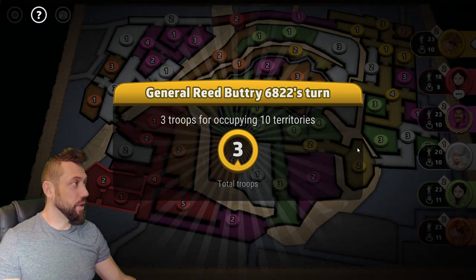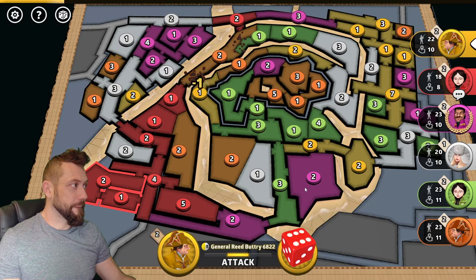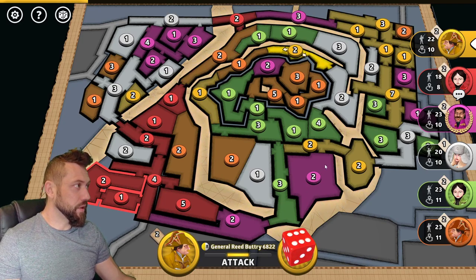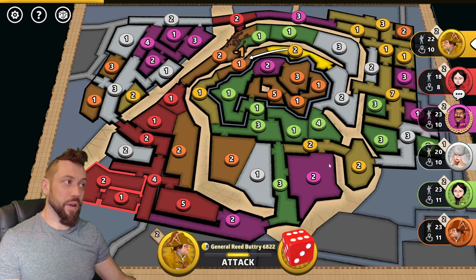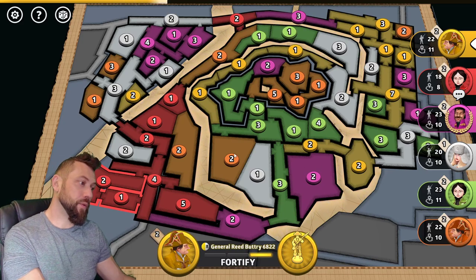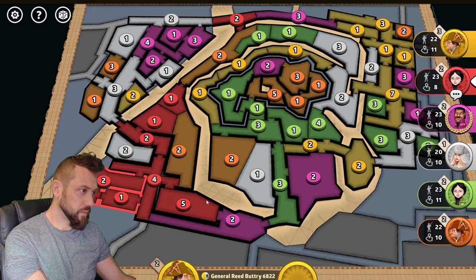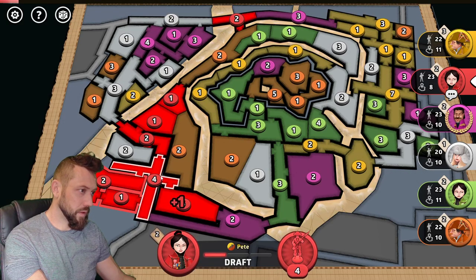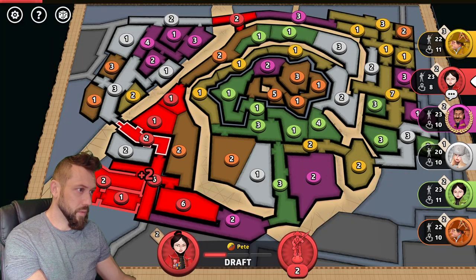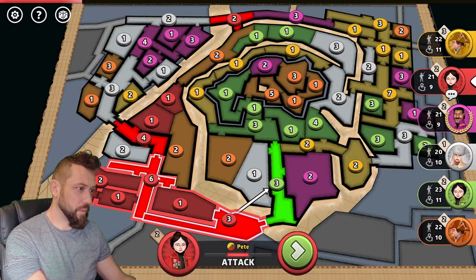Looks like Orange is working on Himeji Castle Proper in the center, the plus 4. Yellow blitzes a 2v1 and loses, tries again and wins. I can roll two different 6v2s and win at 100% odds on either. I'll put the other troops there to guard my third position. How are my dice? Both mediocre.